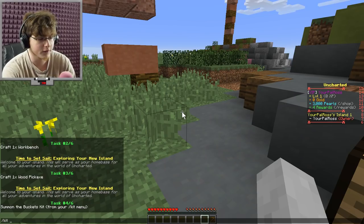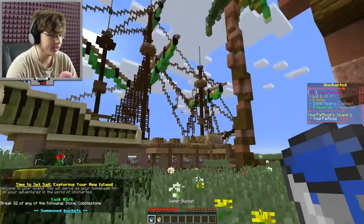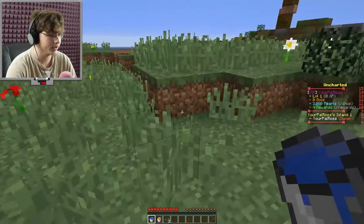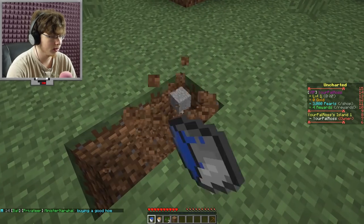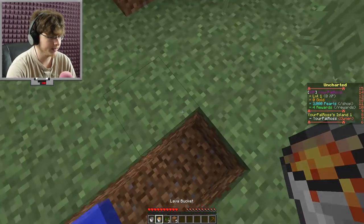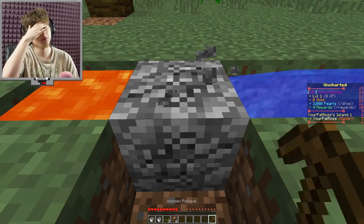Next step is to make a workbench. I'm going to use this workbench to make a workbench — let's put this down and make ourselves a pickaxe. Now as I do this, this will tell us to get some buckets from our kit menu. I just do slash kit and our first thing is buckets. In any good skyblock series you gotta make yourself a cobblestone generator. Let's clear up the grass. I also really like that there's melons in the trees, so I'm probably not going to grow any wheat.